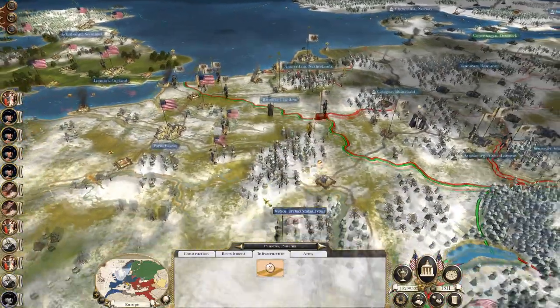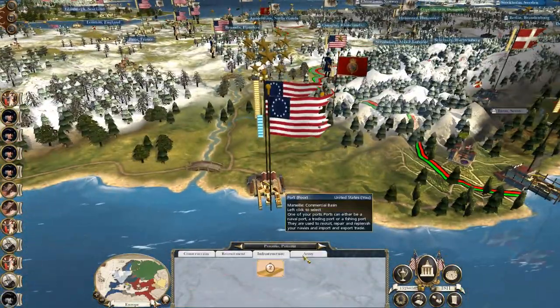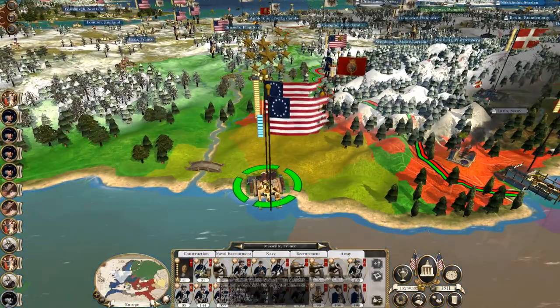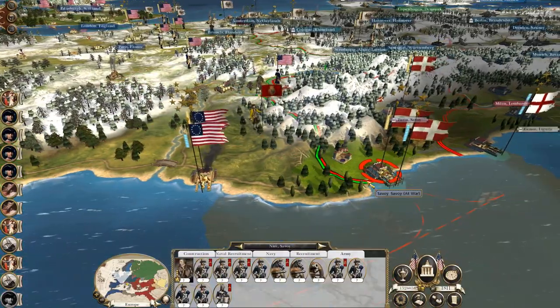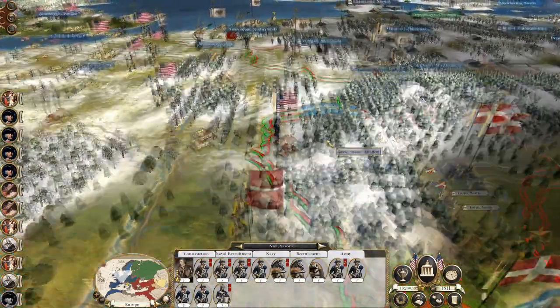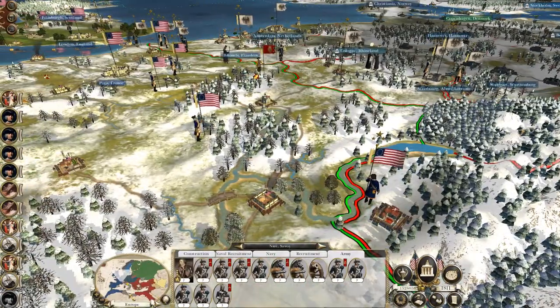What's up guys, this is the Reifement and I'm back bringing you to the next episode of my Empire Total War let's play as the United States. To round off what happened last time: this force down here in southern France beat back a Savoy stack, who then promptly sent forward another one which I couldn't deal with, so I had to retreat. And we captured Panama.